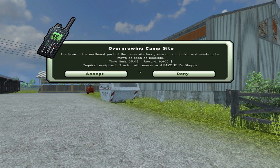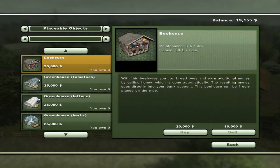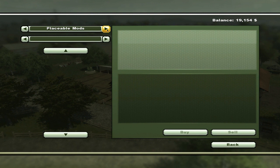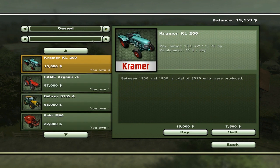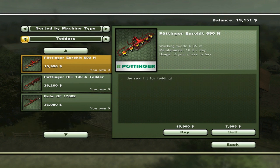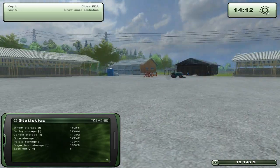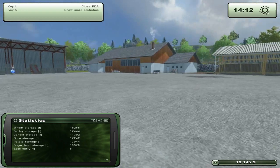I also bought the Amazon Proper Hopper, which is a shocking piece of machinery. It goes so ridiculously slow — it is so annoying. And it's got the smallest carrying capacity for grass. I really wouldn't recommend investing in that — it's a real big waste of money.